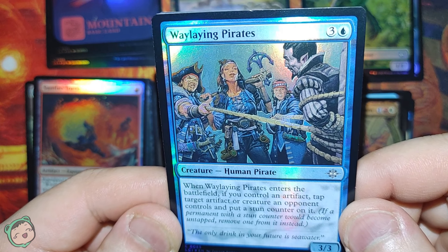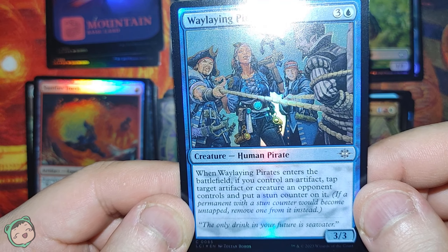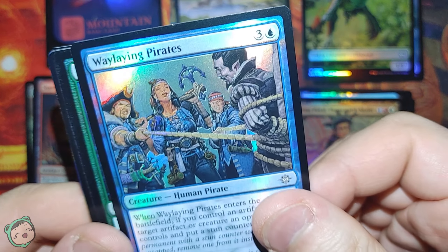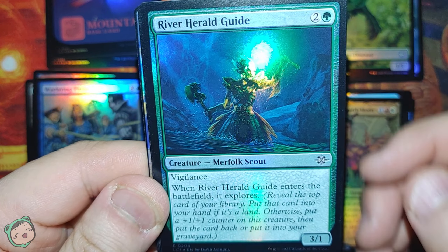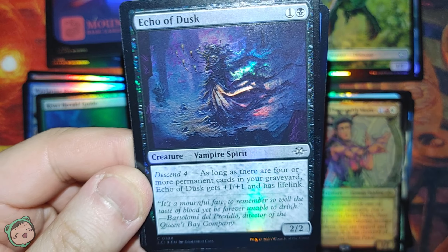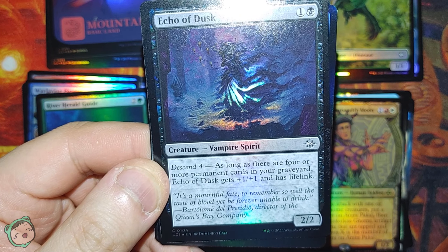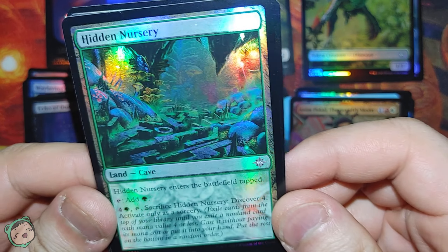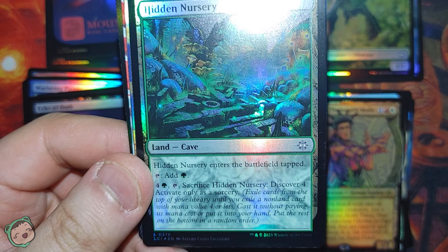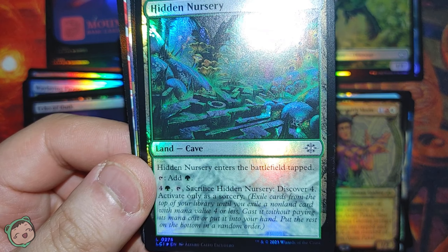We got a Wailing Pirate for three blue. When this enters the battlefield, if you control an artifact, tap target artifact or creature an opponent controls and put a stun counter on it. Next up, River Herald Guide for two green. Vigilance, when this enters the battlefield it explores. Then Echo of Dusk for one black. Descent four: as long as there are four or more permanent cards in your graveyard, Echo of Dusk gets plus-one plus-one and has Lifelink. And then a Hidden Nursery land - enters tapped, adds green. For four green, tap and sacrifice: Discover four. Activate only as a sorcery.